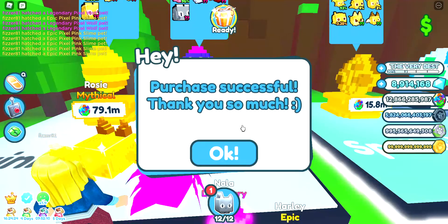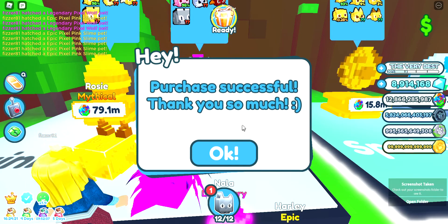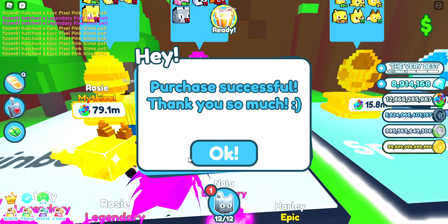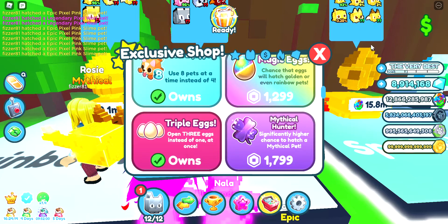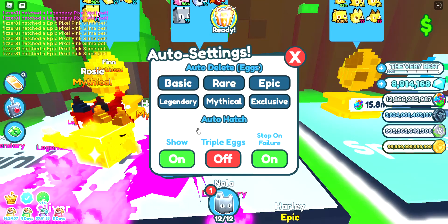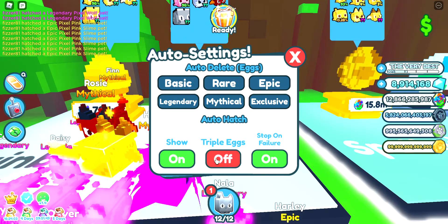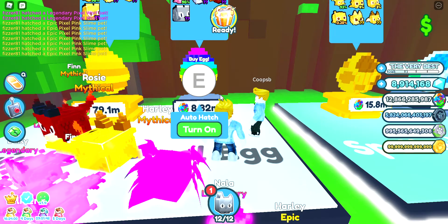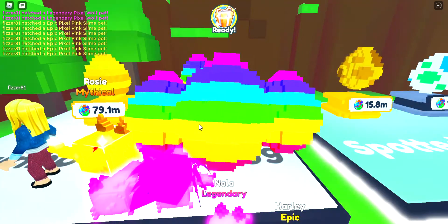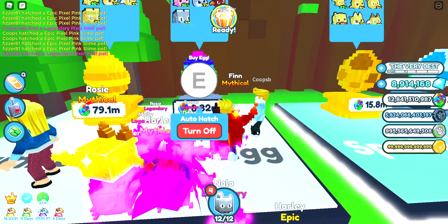Oh, I never get to see that screen often so I'm taking a screenshot - just for fun! I don't know why, but okay. You go to auto settings, hang on where's that? Triple eggs, triple eggs - on three, two, one. This is gonna be so cool, please give us some luck. Oh, it's so cool!